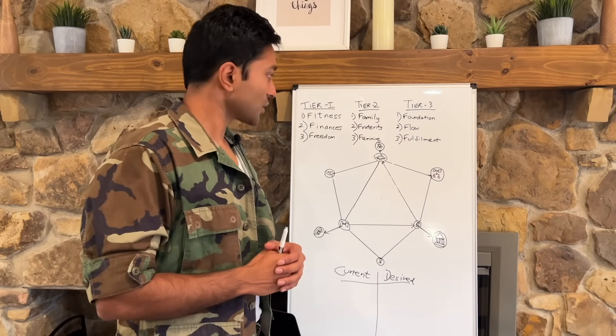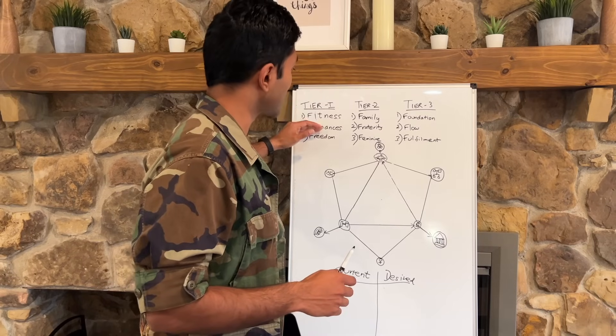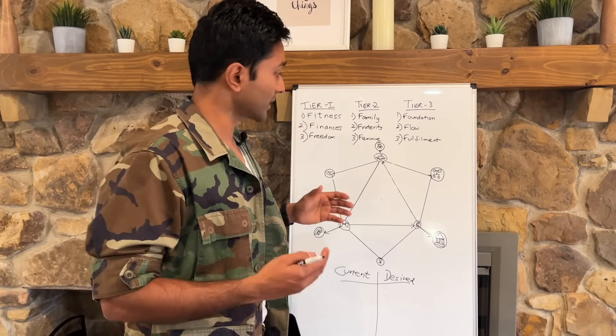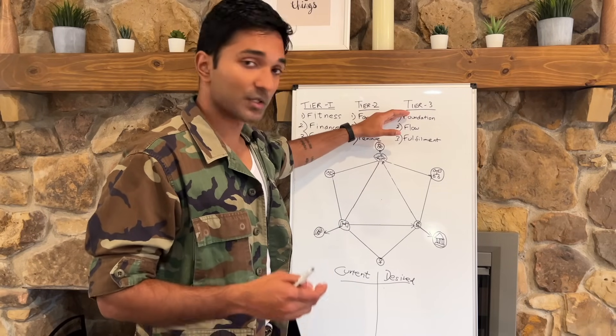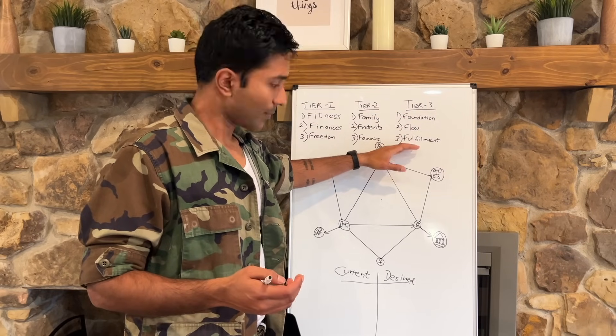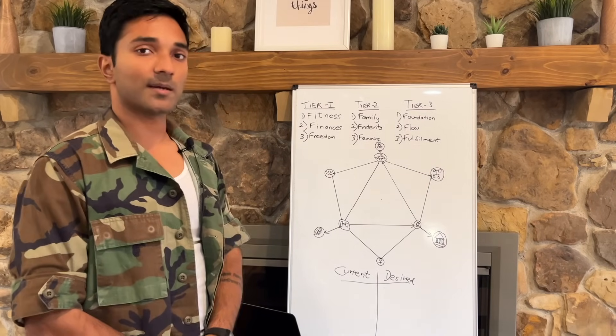Right now, those are all the metrics I'm going to focus on for the next six months — just fitness, finances, freedom, family, and fraternity. Once I'm comfortable in those metrics, I will progress to embracing the feminine, building the foundation of my legacy, achieving the flow state, and achieving fulfillment. Because this is a skill tree — you cannot focus on everything at the same time. You have to go piece by piece.